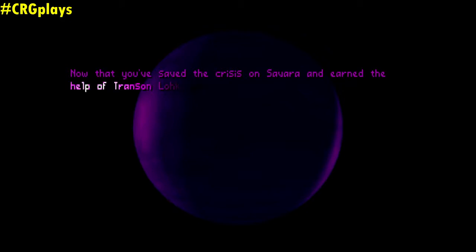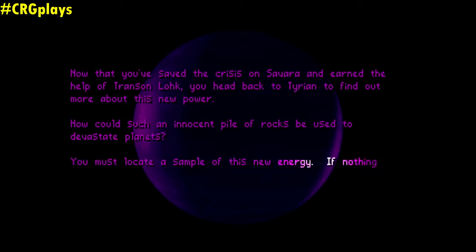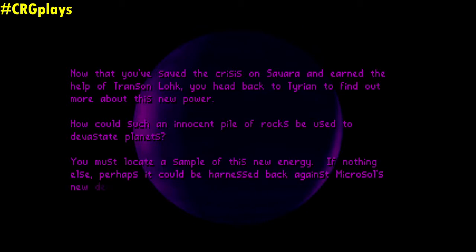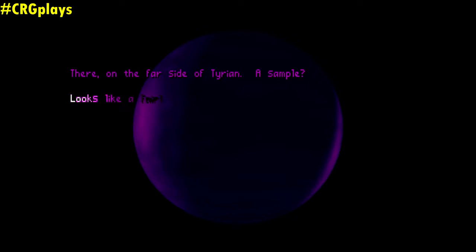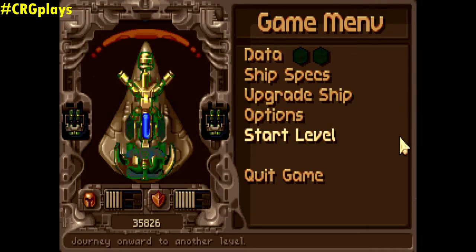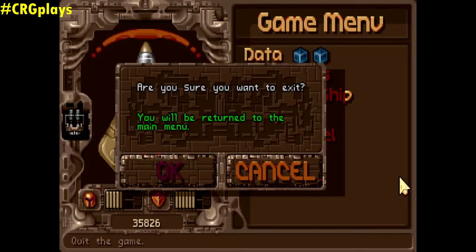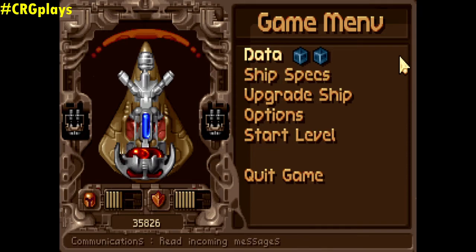Now that you have saved the crisis on Zabara and earned the help of Tran's Unlock, you head back to Tyrion to find out more about this new power. How could such an innocent pile of rocks be used to devastate planets? You must locate a sample of this new energy — perhaps it could be harnessed back against Microsoul's new device. There, on the far side of Tyrion, a sample — oh no, Microsoul! So wait, are we still on Episode 1? Yeah, apparently so. Interesting. I guess it saves my game — I hope it did, because I would be really frustrated if it didn't.